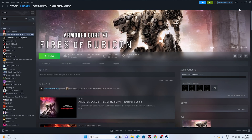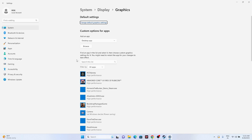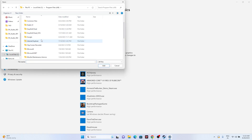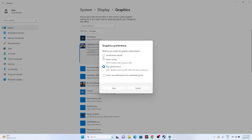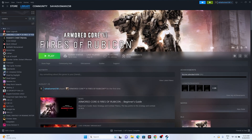Run the game on your dedicated graphics card. Search for Graphics Settings in Windows. If the game isn't listed, click Browse and navigate to C: > Program Files (x86) > Steam > steamapps > common > Armored Core 6, and add the executable. Then click Options on the game entry, change the setting from 'Let Windows decide' to High Performance, and click Save.